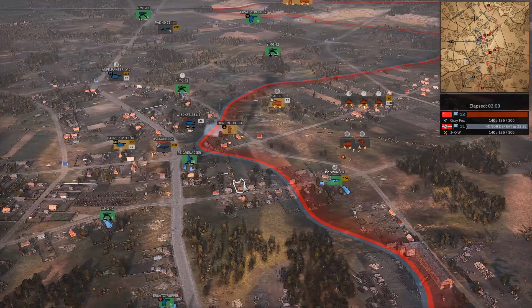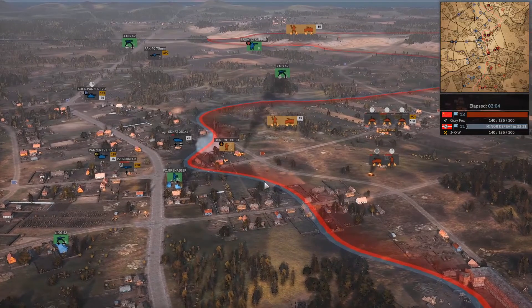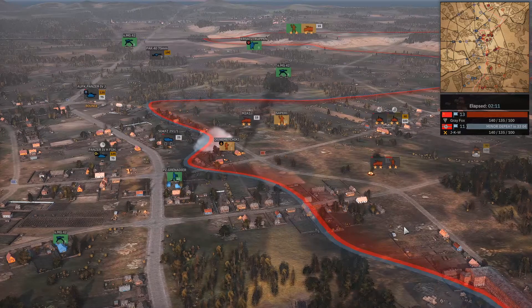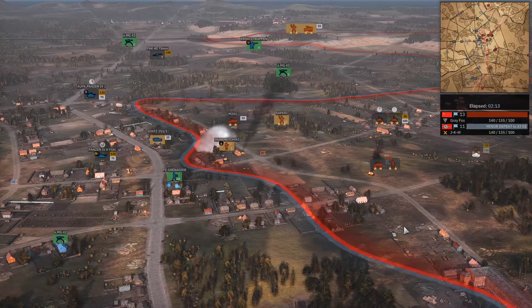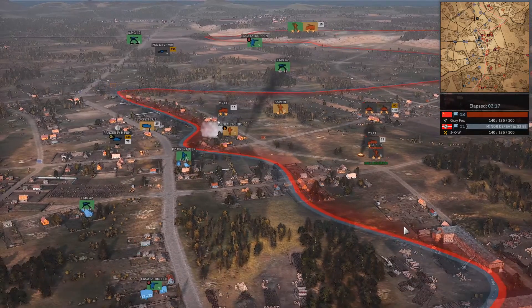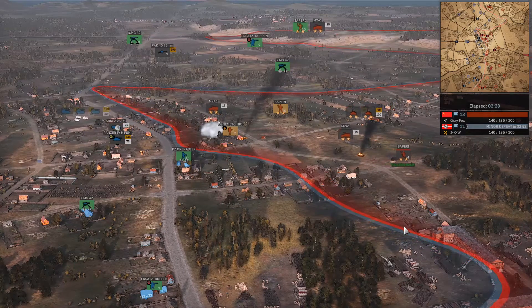It's going pretty well so far for Grey Fox, because he's pushing hard with the M-Chirs and Saperis. We are seeing those P4Js — the base recon panzer — doing decently well, until he gets smacked in the turret. The initial thrust here was not quite as energetic as I might have expected from 3rd Guards.